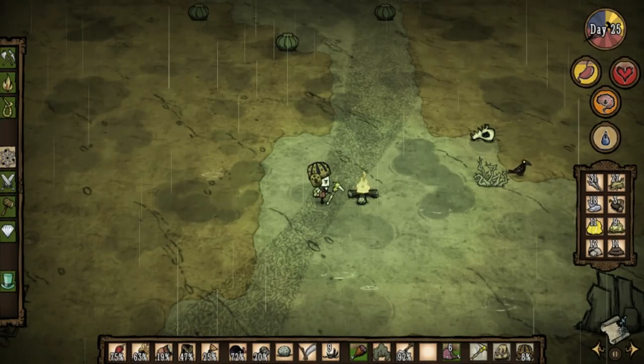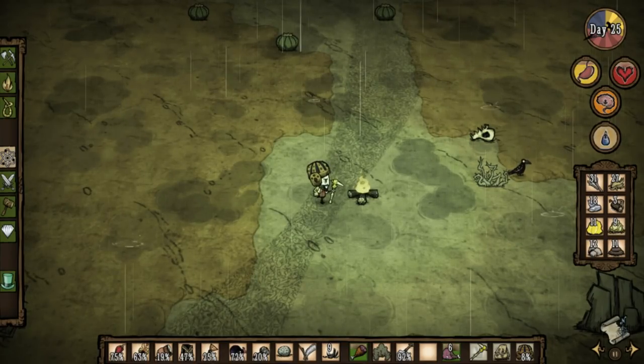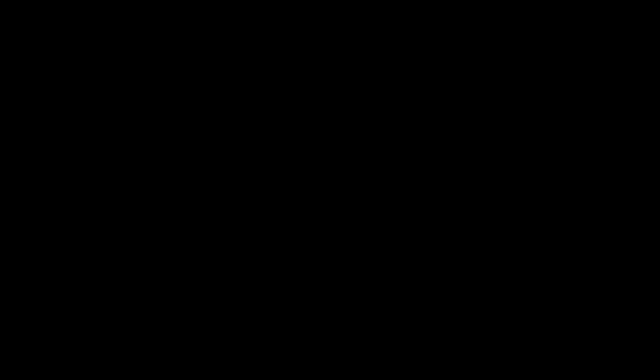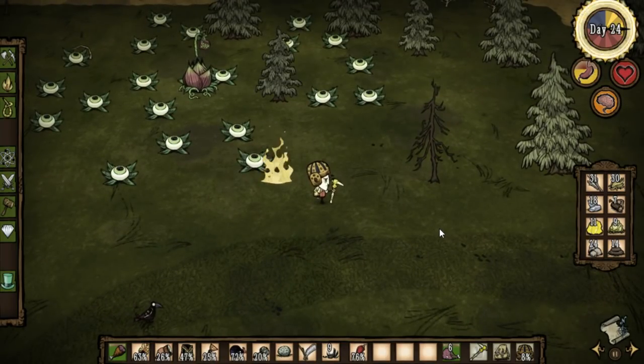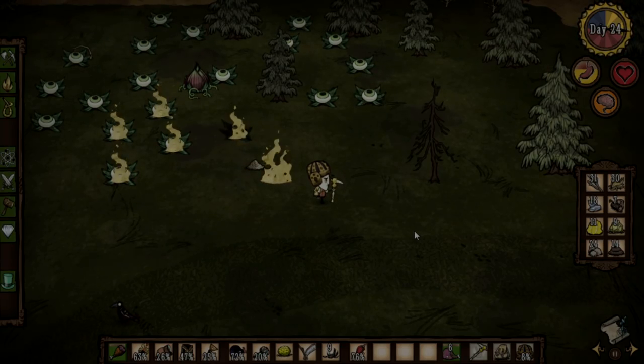Rain is the iconic weather of spring. It slowly drains your sanity, reduces the duration of fires, and makes your character and items wet, leading to even more negative effects. While raining, lightning may also occur. Lightning can strike flammable objects at random and set them on fire, which could lead to disasters like an uncontrollable forest fire or your base getting burnt down.